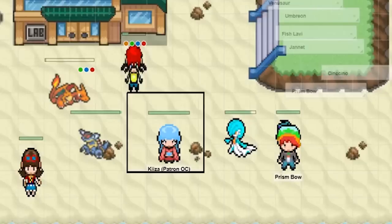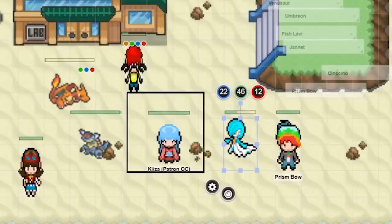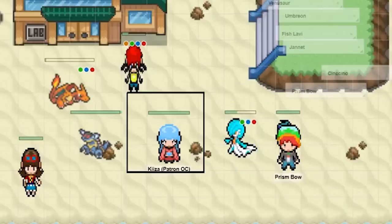Taking half damage on a teleport isn't mechanically fair on a crit, but it's mechanically sound. Spike went and now it's Lobby's turn. Actually, top of the turn order, Prism is going to send out his other Pokemon.